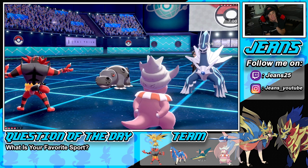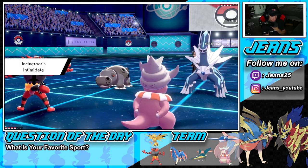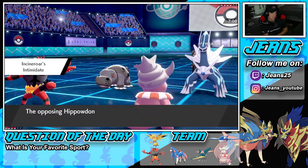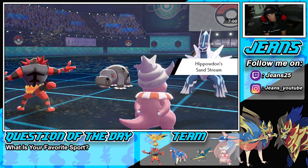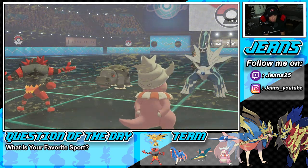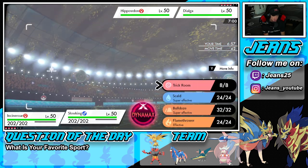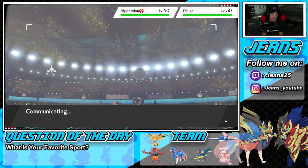I'll pop Trick Room and Fake Out Hippowdon, then pull those and roll. Fake Out is coming in hot — I could Snarl too, that wouldn't be bad. I'll pop Trick Room since I doubt he's Dynamaxing Hippowdon. I could see him Dynamaxing Dialga all day — Dialga could be scary. My only concern is if he does a lot of damage to Incineroar.